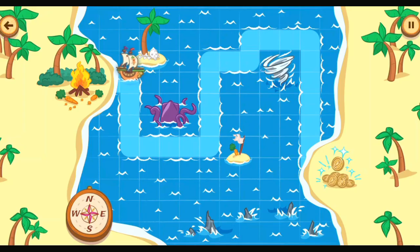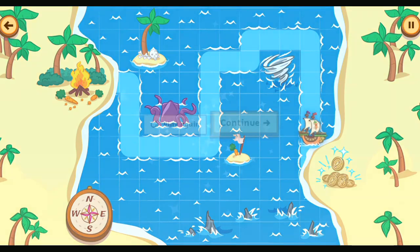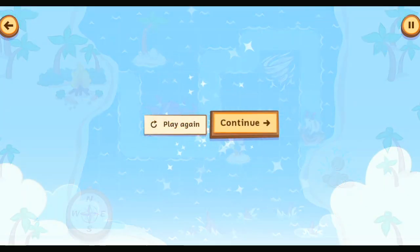Guide the ship over to the treasure. Tap on a space to move your ship there. South. East. North. East. East. East. South. Have you considered a career as a pirate? Captain Carrot could use a new deckhand.